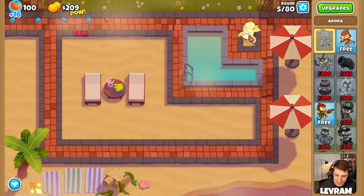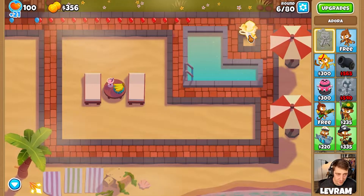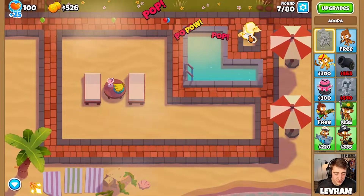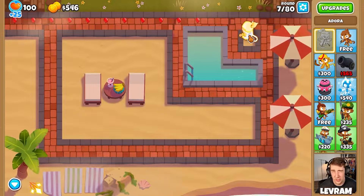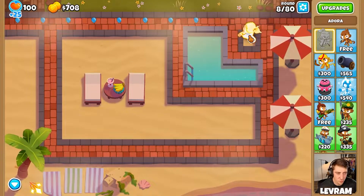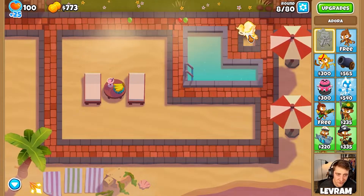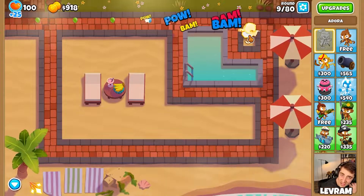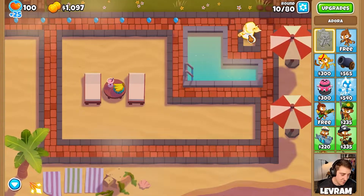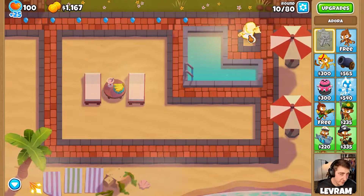The challenge rules: allowed towers are ice monkey, glue gunner, sub, alchemist, engineer, village, and unlimited banana farms. Essentially we're allowed towers that can stall, but not towers that can get any pops. We want to see how far we can get with Adora and get that 90-plus amount of pops. Adora is ridiculously strong and we know now that pressing our ability gets us through the purple balloons round.